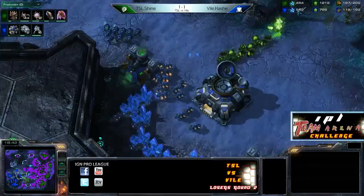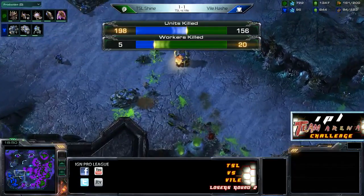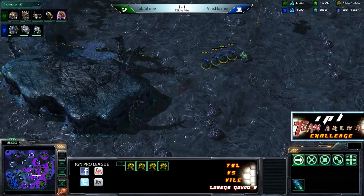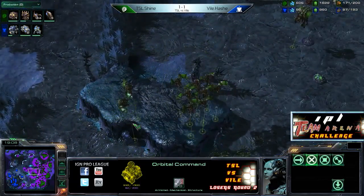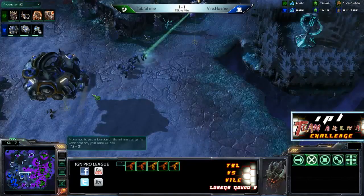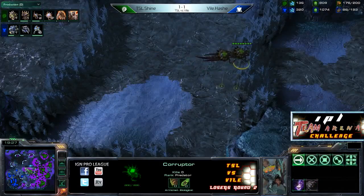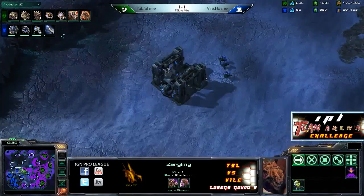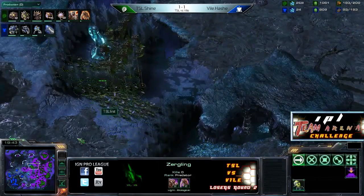Hash trying to micro back, but will he split well enough? That is so many Banelings — he loses all of his Marines with Shine now at a 50 supply advantage. Huge amount of economic damage done — 20 workers killed, forcing the third to lift off as well. Hash running with a few units through the middle of the map, but those are going to die too. Shine held that pressure at the beginning of the game and has played this so well throughout. About 100 supply ahead now — he didn't attack-move with his Banelings, chose to take up the tanks when they were clumped. Corruptors have started hitting the field and the Greater Spire is almost done, with the Ultra Cavern being added as well.